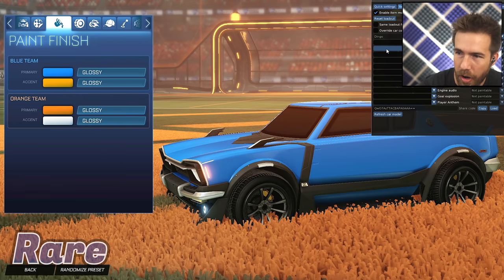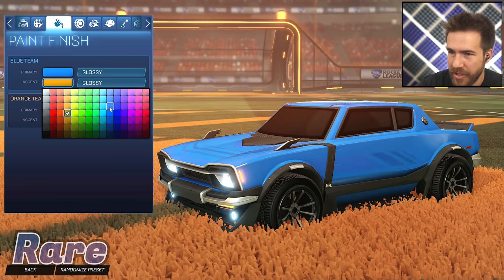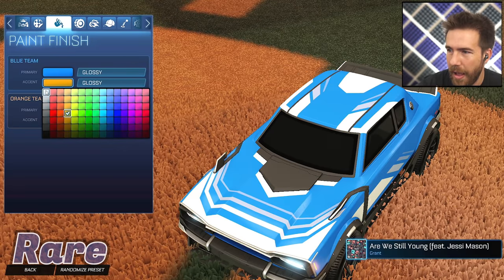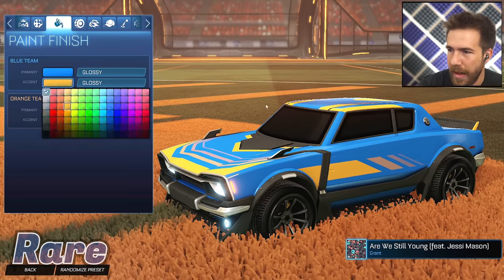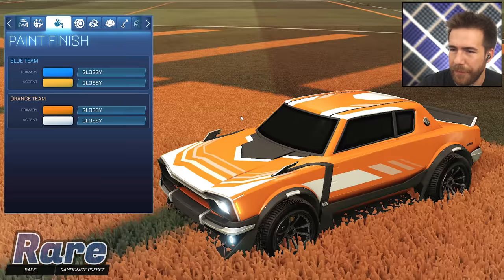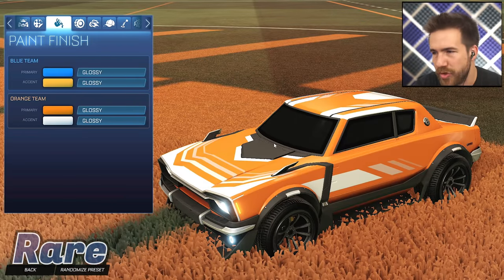Up next we got the Rascal Stripes on the Dingo as well, this is only for the Dingo. Check it — you change the color on it, the stripes, pretty simple, nothing crazy, but kind of cool. You can throw it in the orange set as well — that's perfect. That is the Dingo Rascal Stripes.